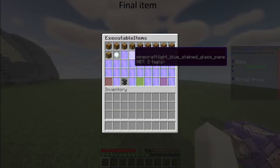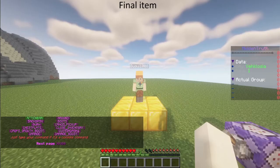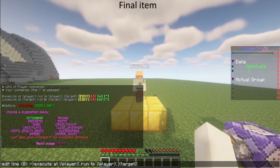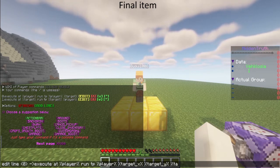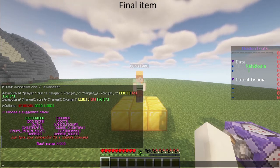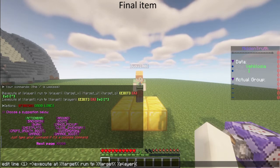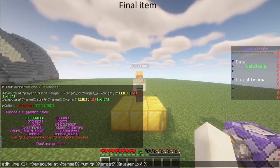Let's change it. Instead of teleporting the player to another player, we're going to teleport the player to coordinates: target_x, target_y, and target_z. And for the target, instead of teleporting to a player reference, we teleport to my coordinates at the time the activator ran: player_x, player_y, and player_z.